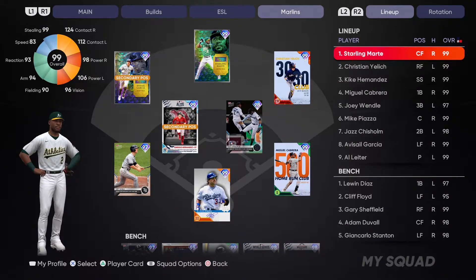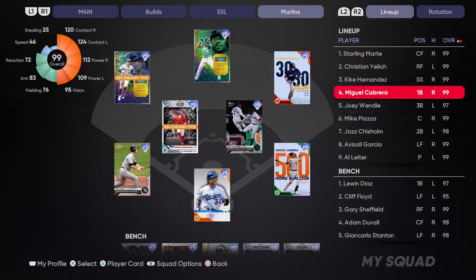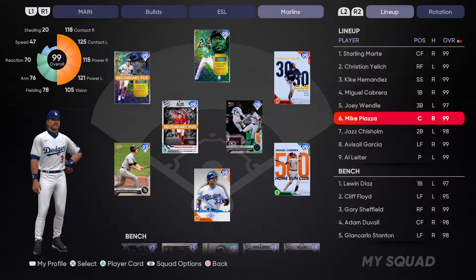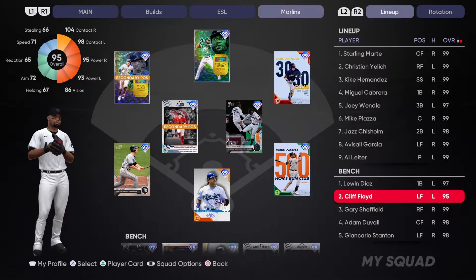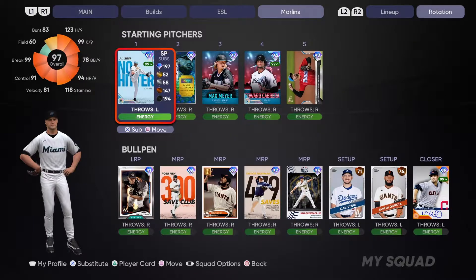The Marlins team is pretty damn good. We got Starley Martay leading off, Christian Yelich, Kike — yes, Kike played for the Marlins. We got my 500 Club Miggy card playing first base, Joey Wendle playing third, Piazza behind the plate, Jazz Chisholm playing second base, and Avisail's finest card in left field. Off the bench: Lewin Diaz, Cliff Floyd's prime card, Gary Sheffield, Adam Duvall, and John Carlos Stanton's postseason card.